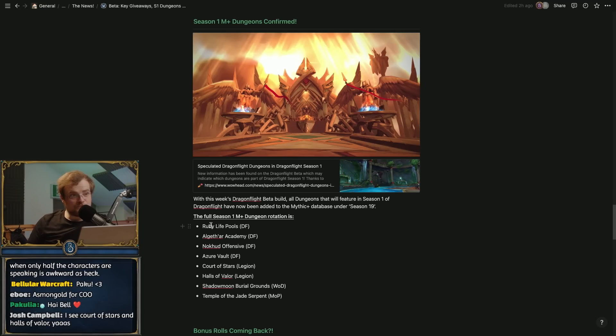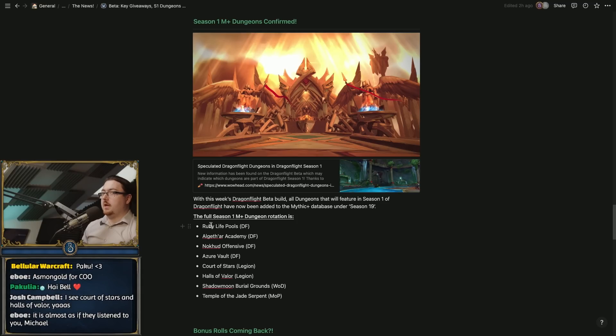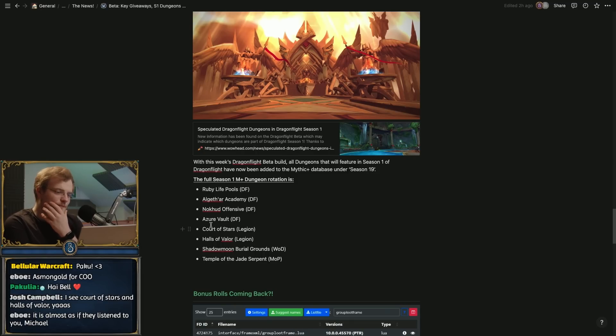The only one of those I've actually done so far is Ruby Life Pools, and it's pretty good — very much like Dark Heart Thicket, very mauve, very souls-y. You blast through it, there's not really much in the way of routing, you maybe skip a couple of packs intelligently but it's mostly just straight-line kill stuff, which I always like.